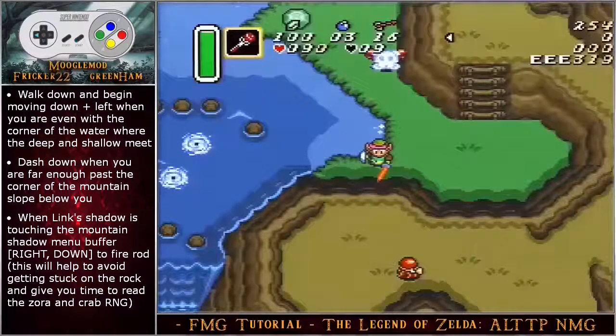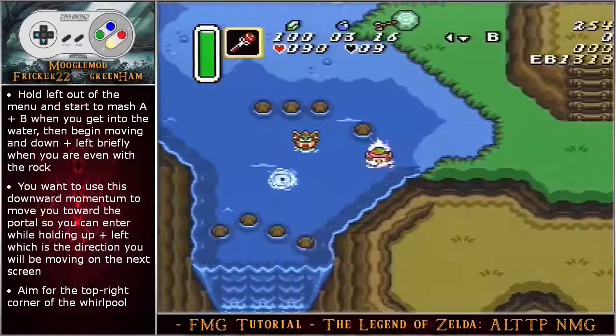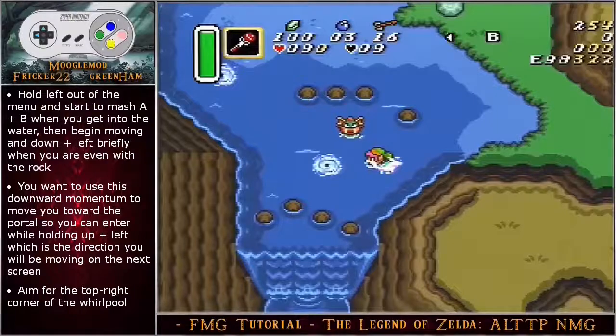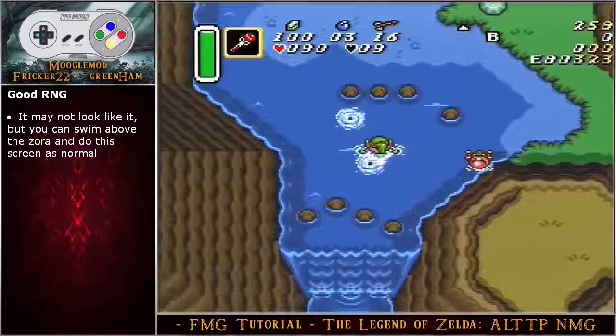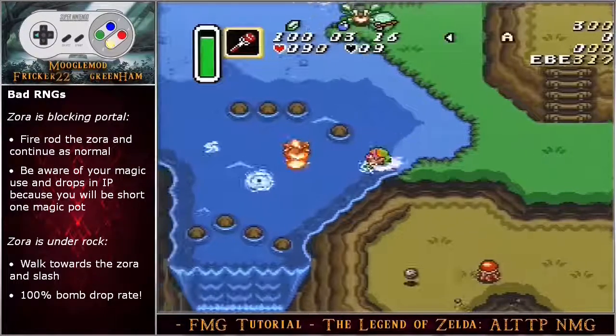Dash down when you are far enough past the corner of the mountain slope below you. When link's shadow is touching the mountain shadow, menu buffer to fire rod — this will help avoid getting stuck on the rock and give you time to read the Zora and crab RNG. Hold left out of the menu and start mashing A and B when you get into the water, then begin moving down left briefly when you are even with the rock. Use this downward momentum to move toward the portal so you can enter while holding up left. Aim for the top right corner of the whirlpool. With good RNG the Zora is on the bottom right — it looks like he's blocking the path but he actually isn't, and you can swim right above him. There are a few bad RNGs where the Zora is slightly up into the right from the portal; you will need to fire rod him and then continue as normal.